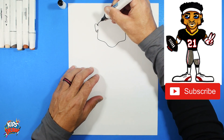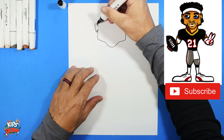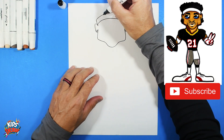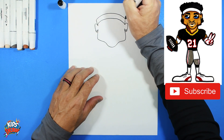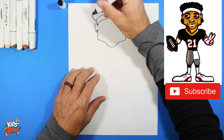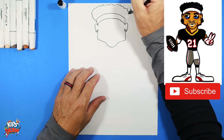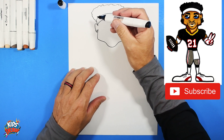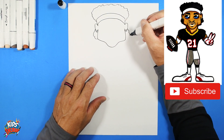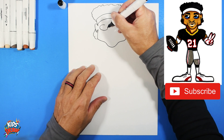We're gonna do a big arch and connect to the ear - that's gonna be a headband, or sweatband I should say. Connect. Okay, his hair - let's do a little bit of curls. I'm just gonna make some squiggly hair there. And then behind his ears he had some more curly hair that came down.